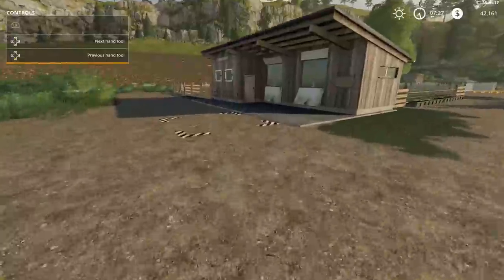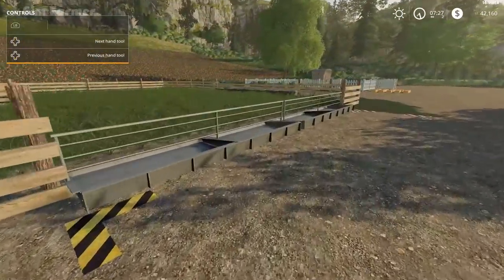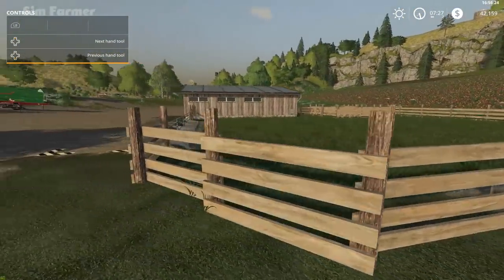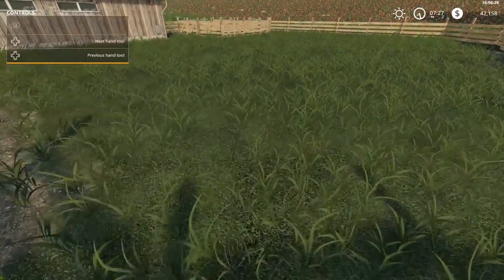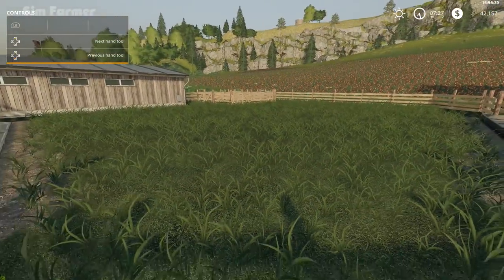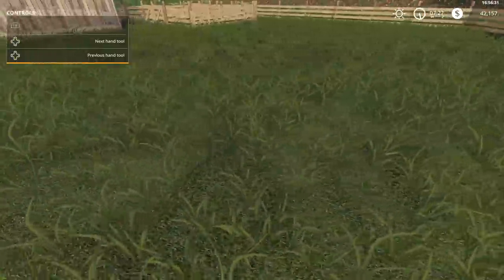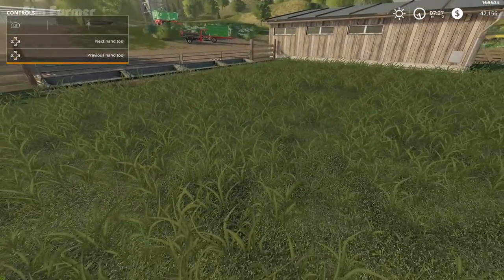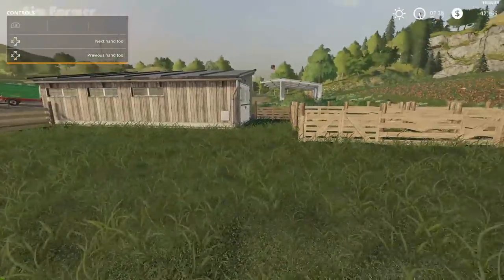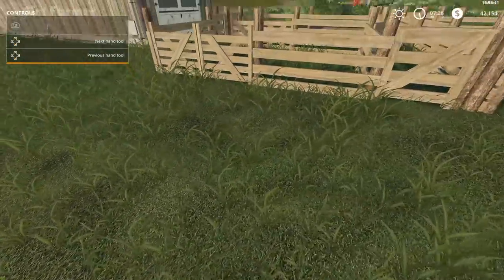So we've got our wool spawn point, place for the hay or grass, and then the water trough. The grass looks a bit sparse compared to the sheep pasture on Felsbrunn, because I've got the different texture pack for grass. On the Felsbrunn map the grass is really dense and this looks quite sparse.